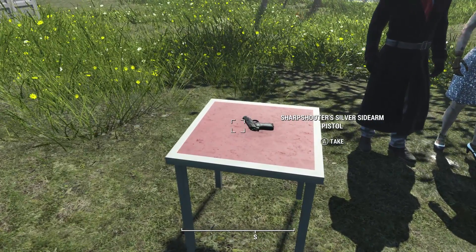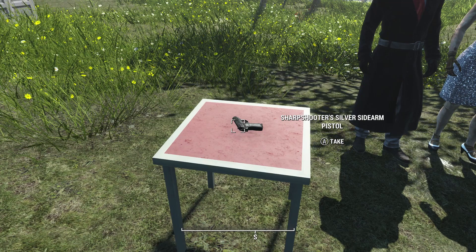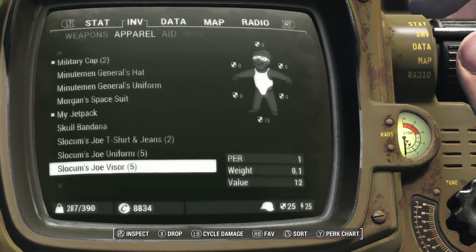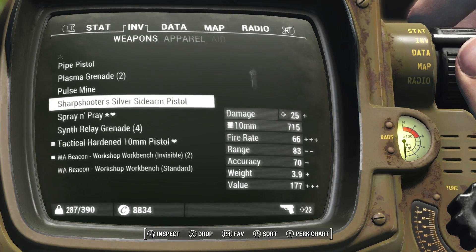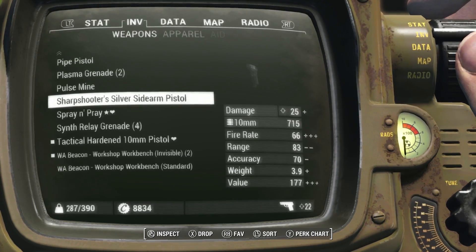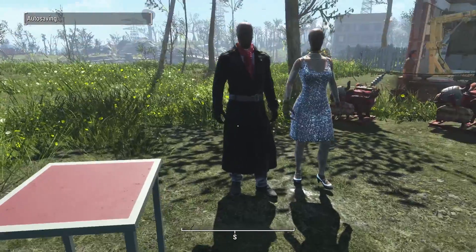You also get a Sharpshooter's Silver Sidearm pistol. It is a 10 millimeter pistol — here's a quick look at it. It does damage of 25, fire rate of 66, range of 83, accuracy of 70, and it only weighs 3.9 pounds. Not too terribly bad.